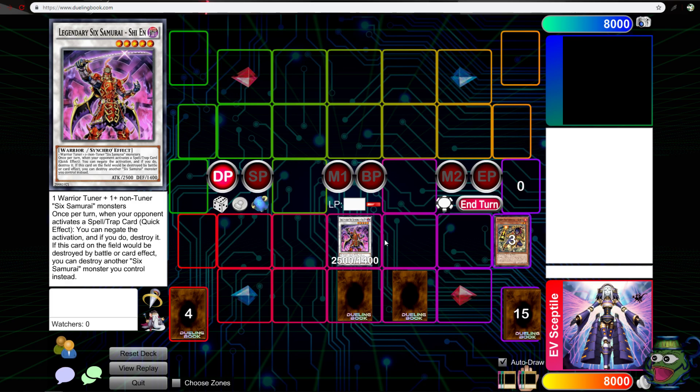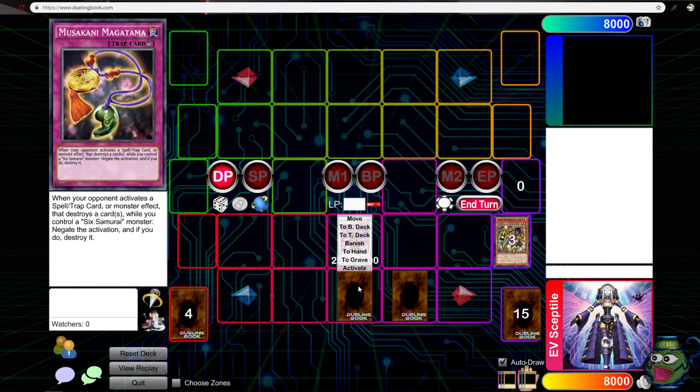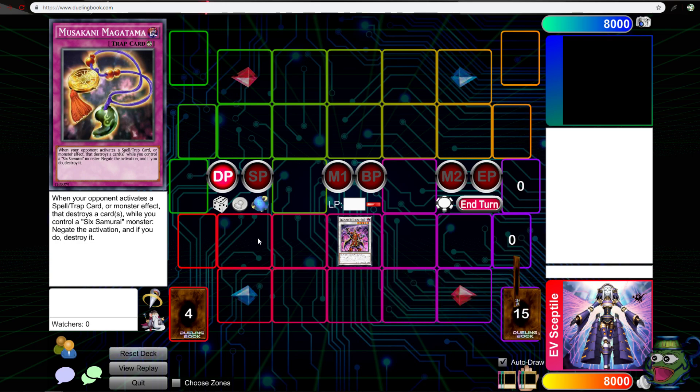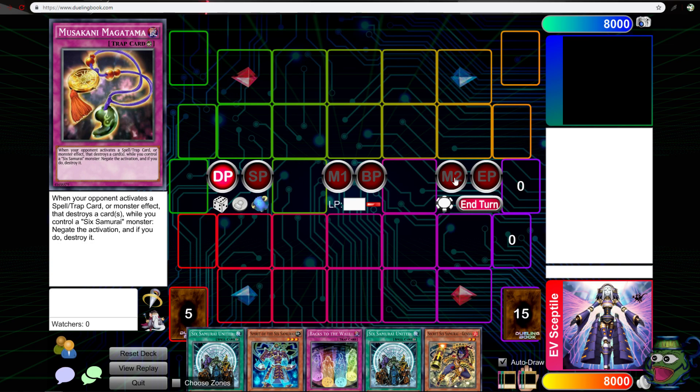Now I can negate the spell or trap once per turn for free. And if it would be destroyed, let's say I had another one on the field, I could protect it. Not only that, I have this card which lets me destroy my Six Samurai to return two of the opponent's cards on the field to the hand. So if my opponent has Maximus and something else on the field I can get rid of those really quickly.